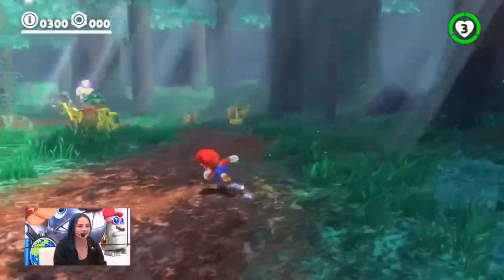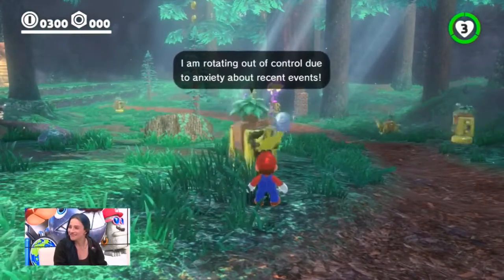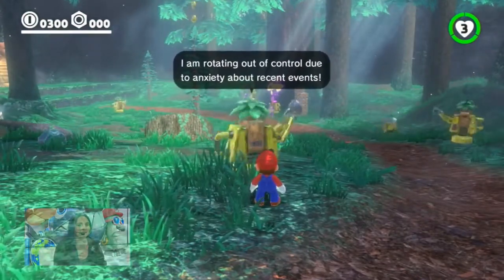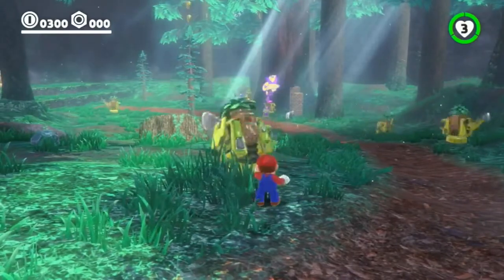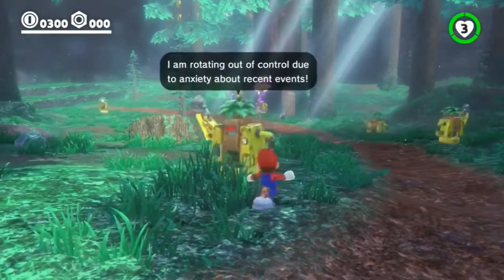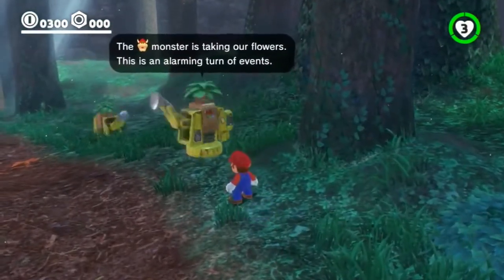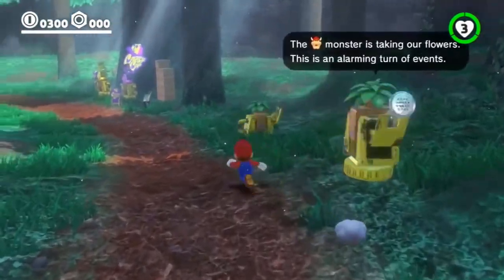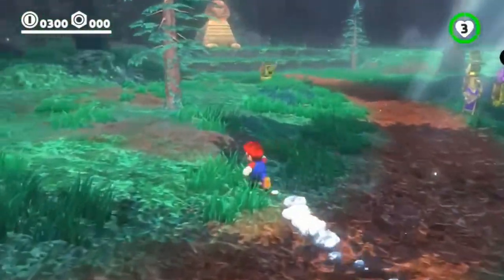I'm going to head down and chat to these fellas. These are the Steam Gardeners — they're the natives. Every kingdom has its own strange native creatures, and they're robot watering cans that take care of the flowers. I love their dialogue: 'Rotating out of control due to anxiety.' It seems like a good way to handle stress. And it's all because of Bowser — he has taken their flowers. They worked very, very hard on them. Rotten guy.